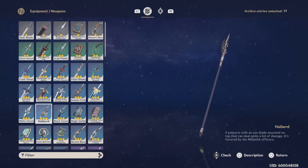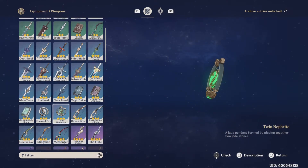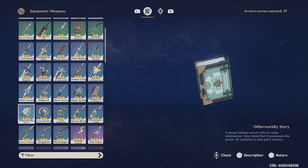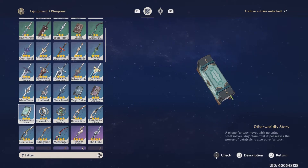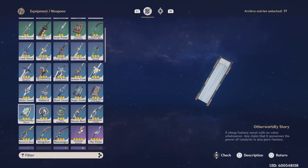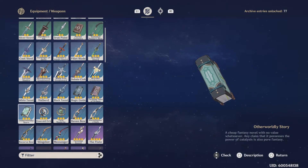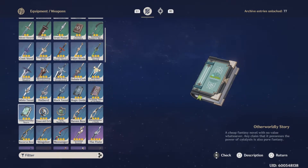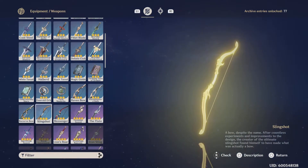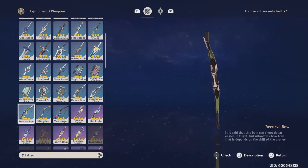The two Catalysts exclusive to chests are the Twin Nephrite and the Otherworldly Story — they're both exclusive. I believe all three polearms are from Liyue. I'm fairly certain on that — the Black Tassel is definitely from Liyue, and the White Tassel is as well. I'll update the description or comment below if I'm wrong. And then to end the chest weapons, we have the bows: the Messenger bow and the Recurve bow.